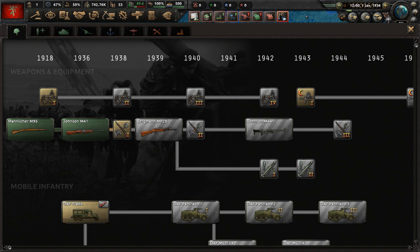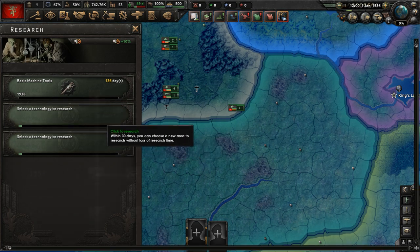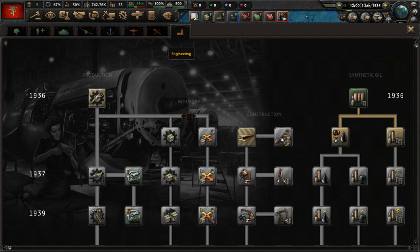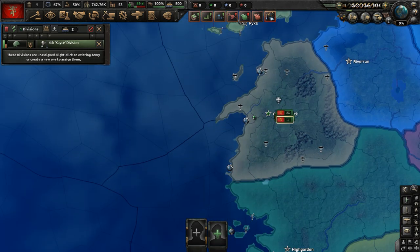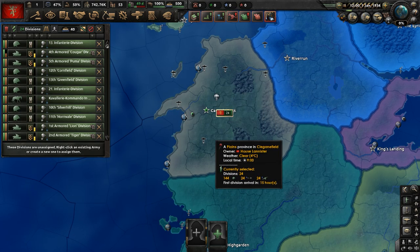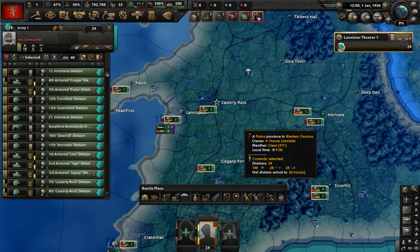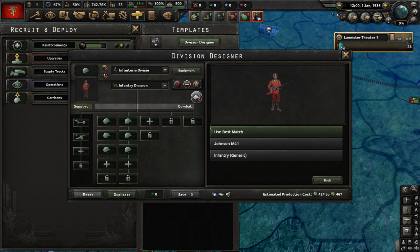We have some research slots available. Let's go to the research tree and do basic machine tools, some essential opening stuff, construction one, and electronic mechanical engineering. We have 24 divisions in total, all named after different houses and locations in the Westerlands. They also have their own unique colors — the Lannisters' colors are red and yellow.